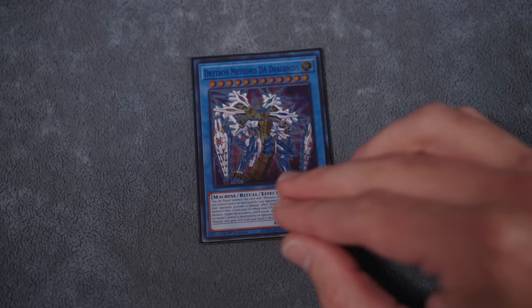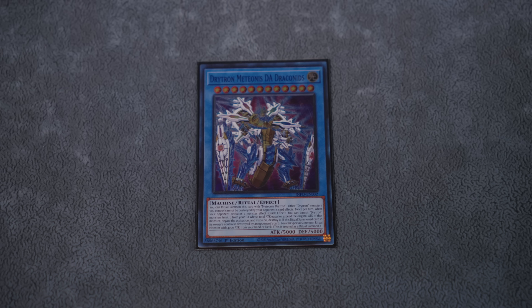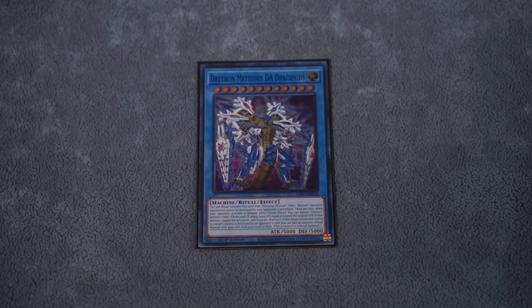Moving on to the Ritual names. We're playing Dad, and he's kind of replaced old Draconids as our big archetypal boss monster. One-card combos with Drytron Nova can put him up with an IP Mascarina without much trouble. The final use case is being a 5K tribute you can search into hand off of Divine or Alpha, then use Medionus to tribute it from hand to summon basically any Ritual target you need.